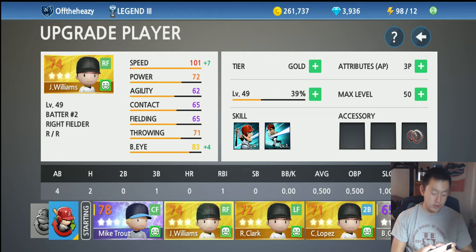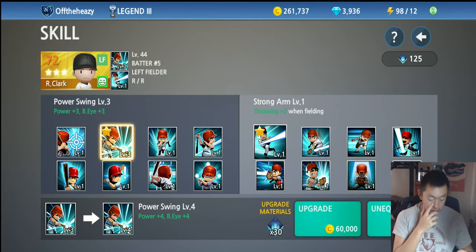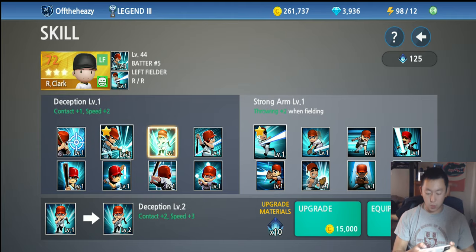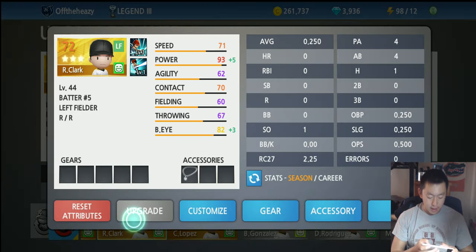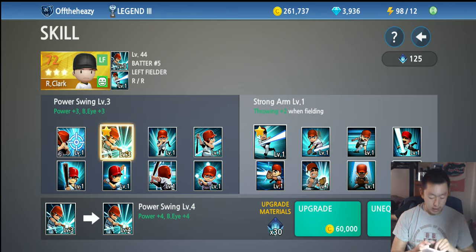For other players, I'm trying to get one to level 100 speed so I leveled that up, but for other players I focus on power and batter's eye — two of the best things you can use. None of these are bad per se, it depends on the player. I plan to make a lineup video, but your leadoff hitter might want higher speed to get on base, while your fourth hitter might want power and contact to clear the bases.